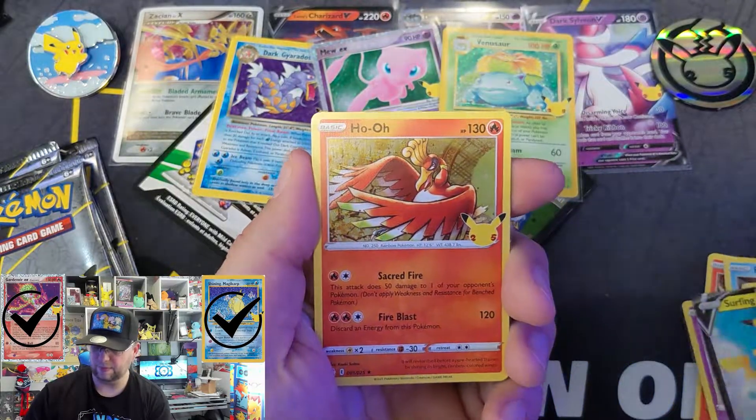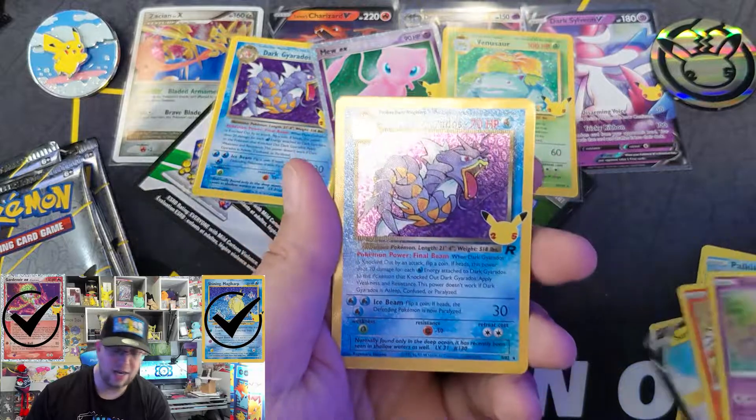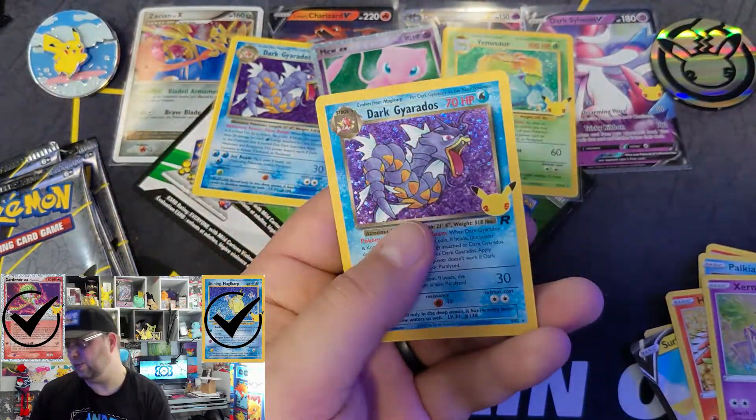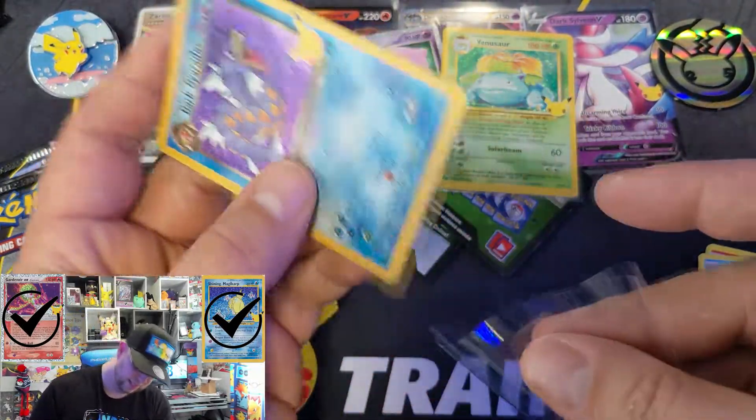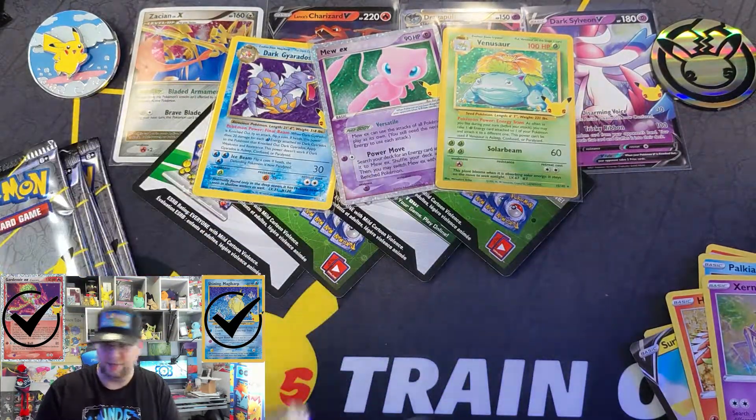Surfing Pikachu, Exeggcute, and another Dark Gyarados. I'll switch that out for something else — I'm pretty sure you don't want two Dark Gyaradoses, so I will switch that out for something else and throw some extra love in here. It'll be a surprise.